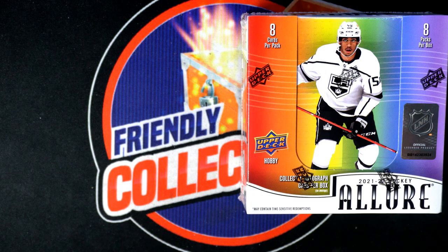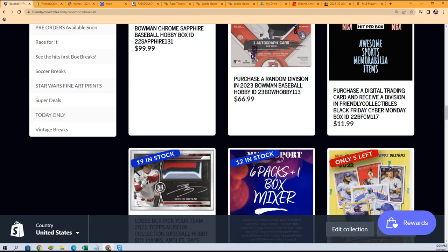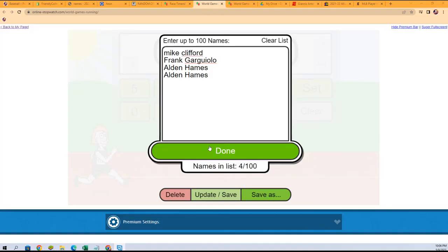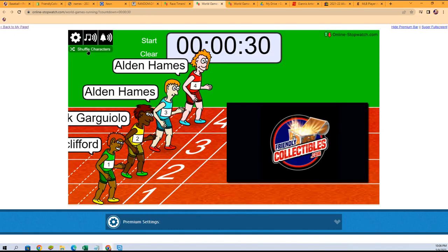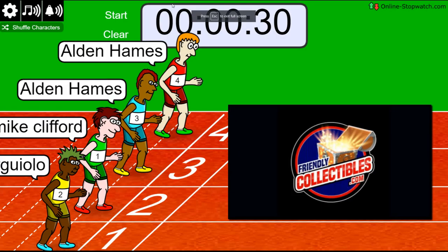Allure Hockey is ripping and we'll see what happens in this race action we have going down right now. For that division, here is the Metropolitan B through F division with teams Blue Jacks, Capitals, Devils, and Flyers. Lucky number seven on your mark, get set, go!